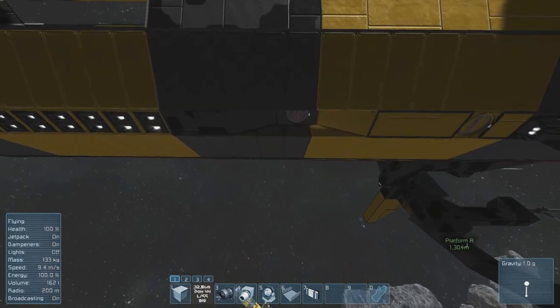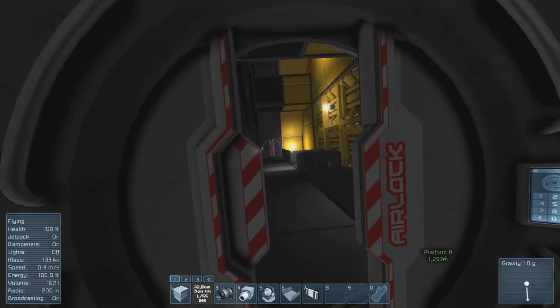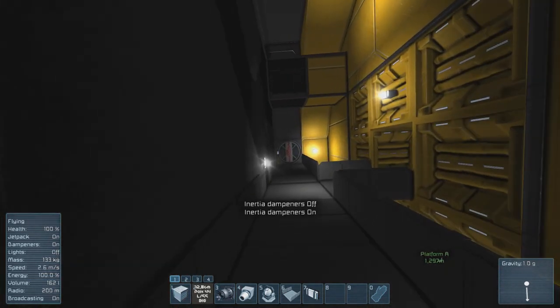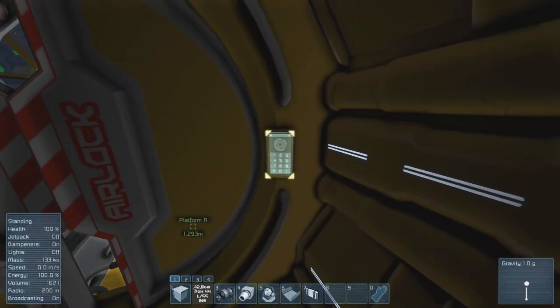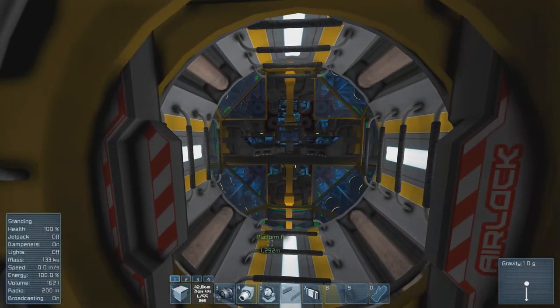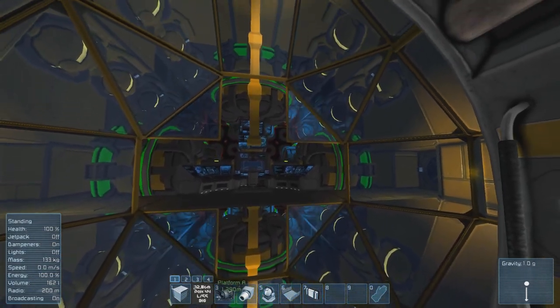Now let's take a peek inside to see how this thing works. It's pretty sparse on the interior because I wanted this thing to be a basic mobile weapon — a no-frills, all-kills sort of thing. But that being said, I still did embellish just a little bit. I can't help it, I just love doing this sort of thing.